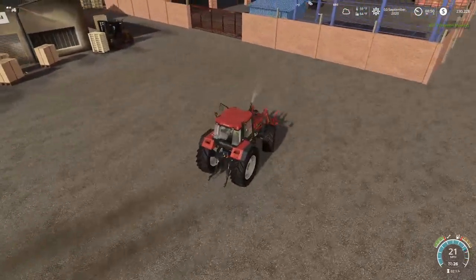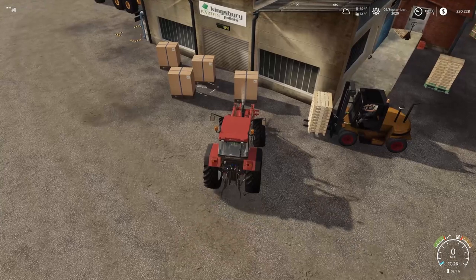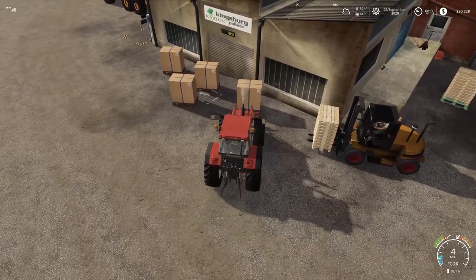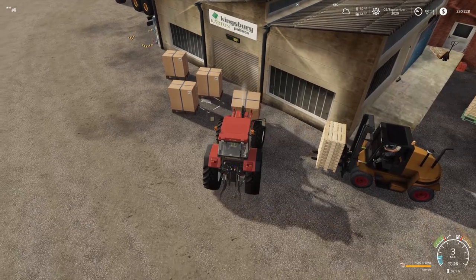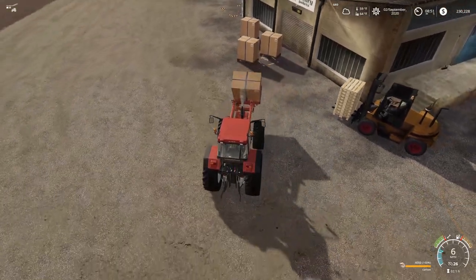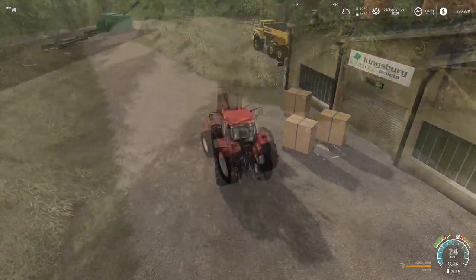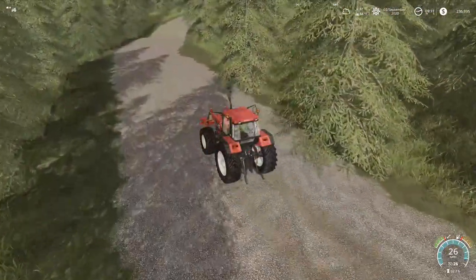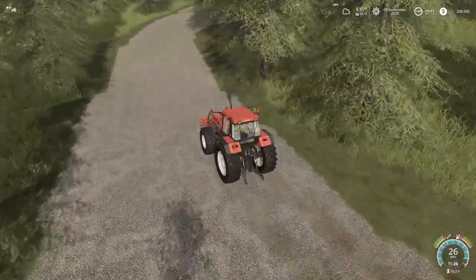Every little thousand dollars here and there counts. I'm going to go ahead and finish off selling these because I can bring the Case International back up to the farm. I could use it for windrowing — hopefully our hay by the time I get back up there. So after selling all the pallets, I got us up to $236, just about $237,000.